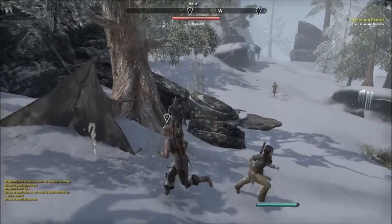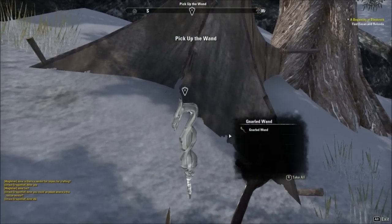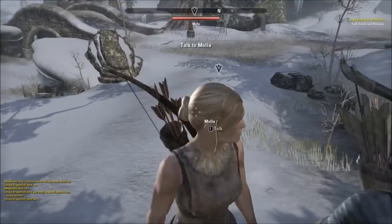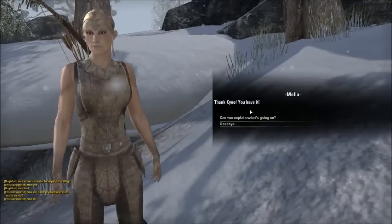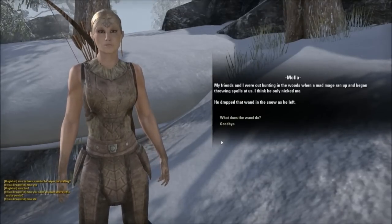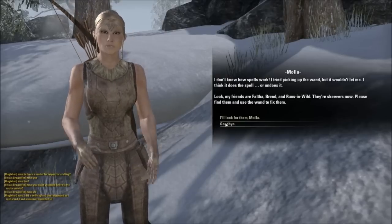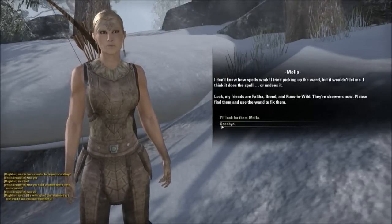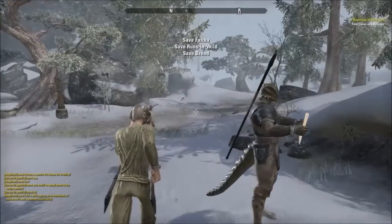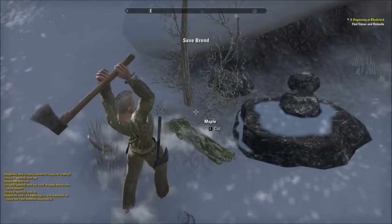Where are you taking me? I don't like this — taking me out to the woods. Pick up the wand. Talk to Mola. Come on, get out of my way. Mola, there you go. I don't know how spells work. I tried picking up the wand but it wouldn't let me. I think it does the spell — or Undone. So they want me to unturn people, like return them back to people form, I guess. Because they're all skeevers.